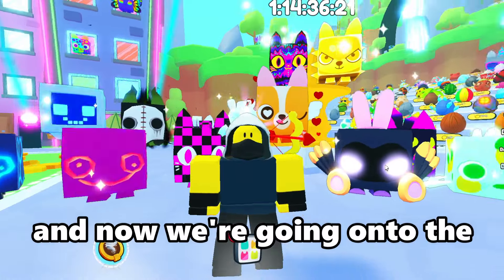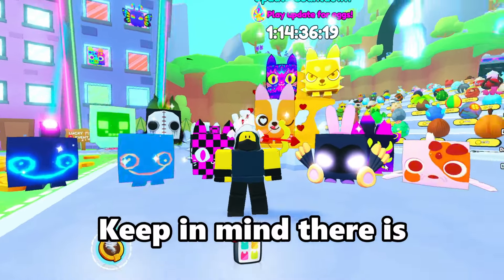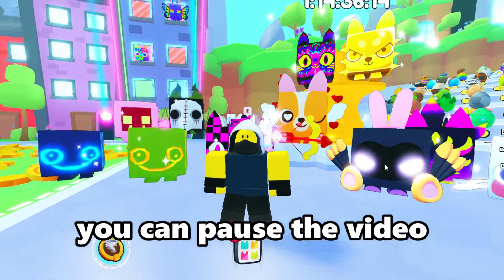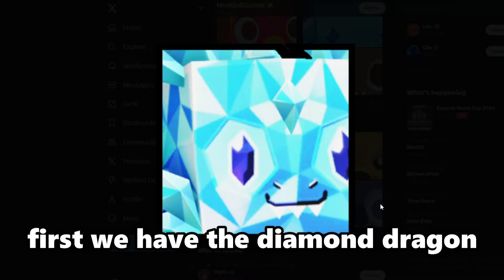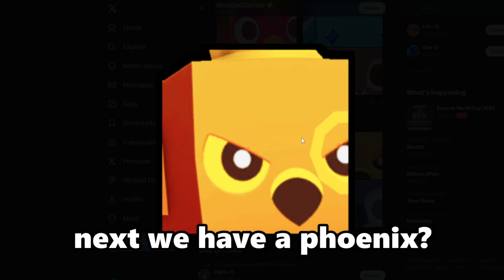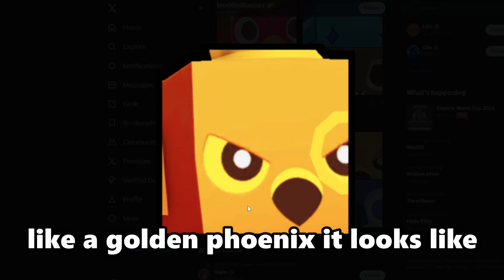Now we are going to be going on to the huge pets. Keep in mind that there are 11 new huge pets in this update, so I'm going to be going over them pretty quickly. You can pause the video if you want to see them. First we have the diamond dragon. Next we have a Felix — like a golden Felix it looks like.